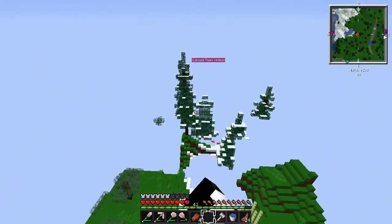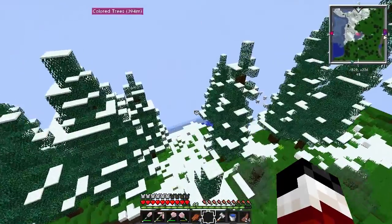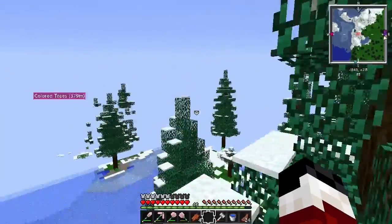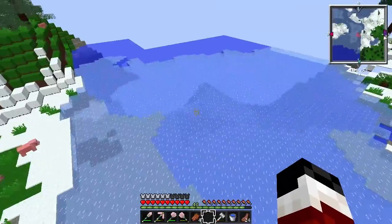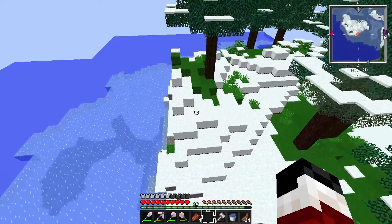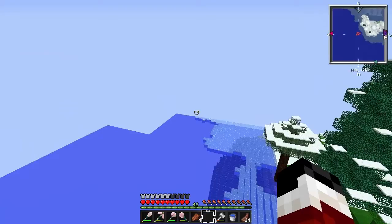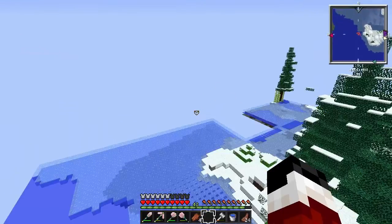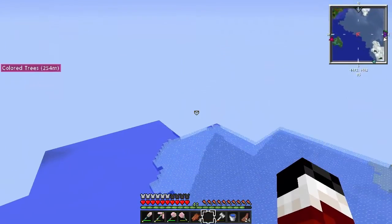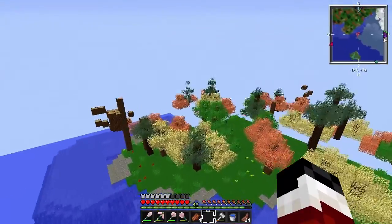I can see a lot of ores. Oh my gosh, the trees look amazing — fur leaves. Well, there was a freaking snow biome close to that. And I went like thousands of blocks away from my house to find a biome, when there was actually a biome so close by. Look at the trees — and there are the colored trees. I love them.